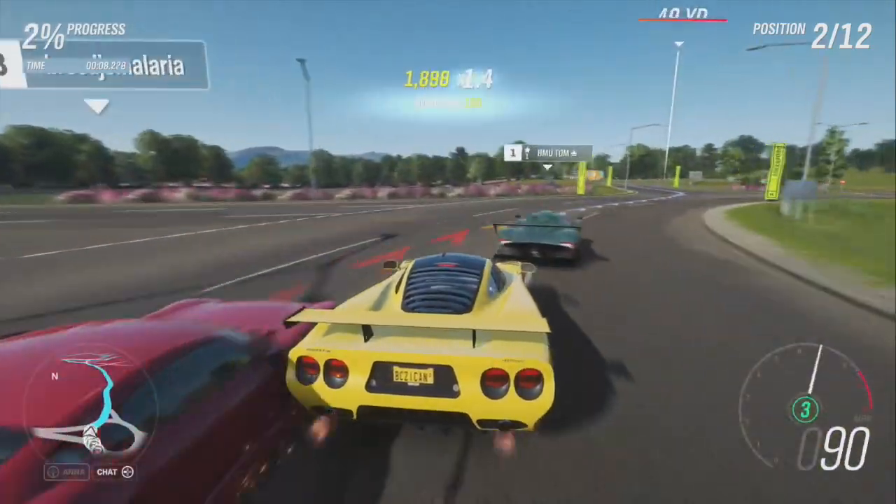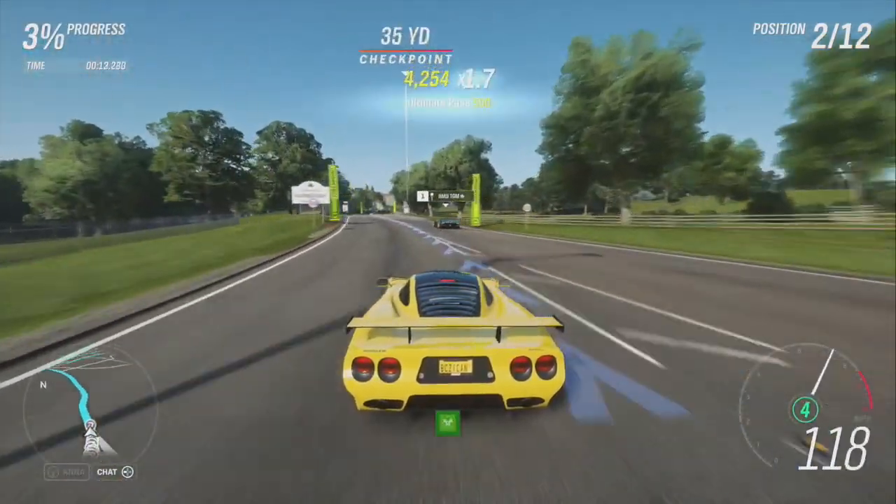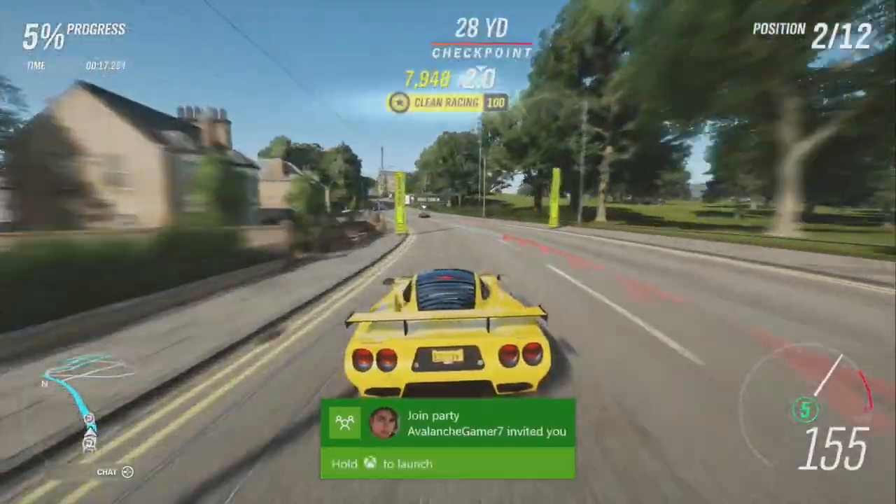Toon is available as well. Before we continue, shout out to my sponsor — he's up on the screen. If you guys want cheap Horizon 4 credits, make sure you check them out. Use discount code 'Because I Can.'